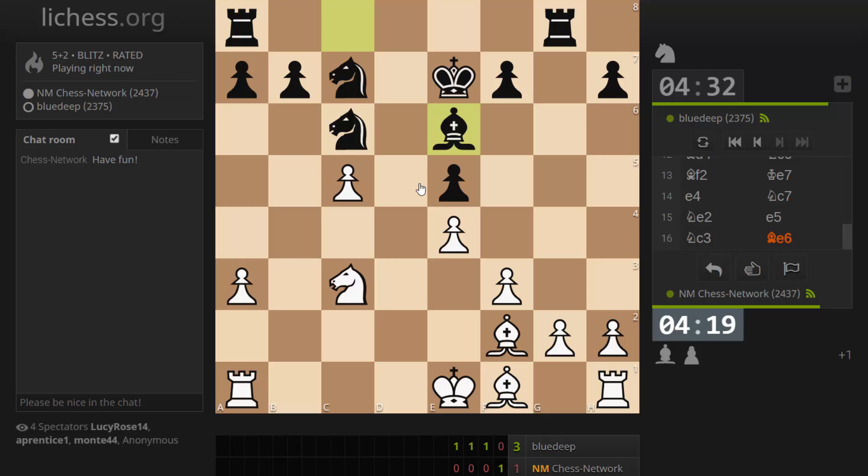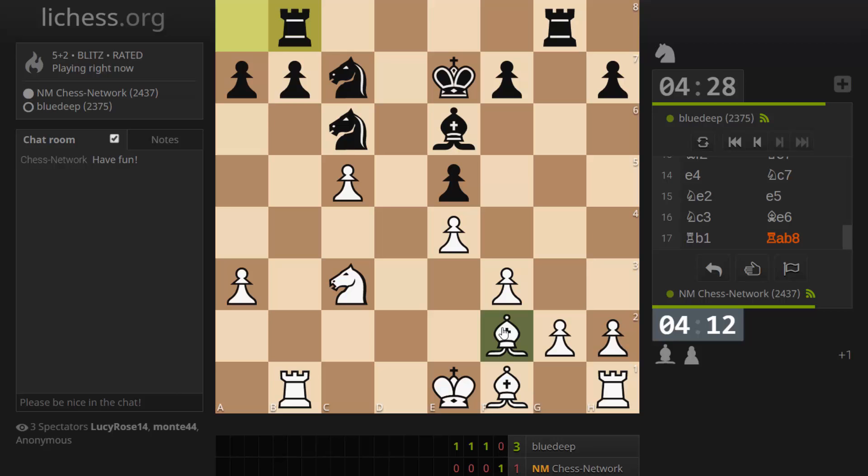Did I just strike at b2? Or b7 — rook to b1. Let's just start with that and see how they defend. I think I still want to go at this. My knight on c3 is unprotected, but I don't think they could really get at him. He's jumping straight in.